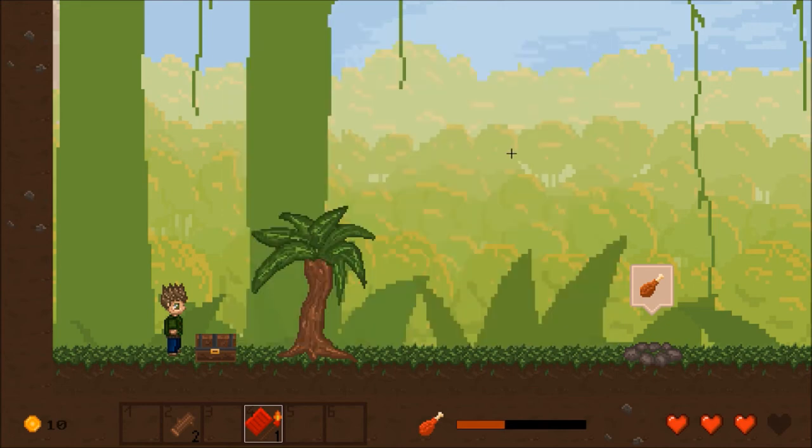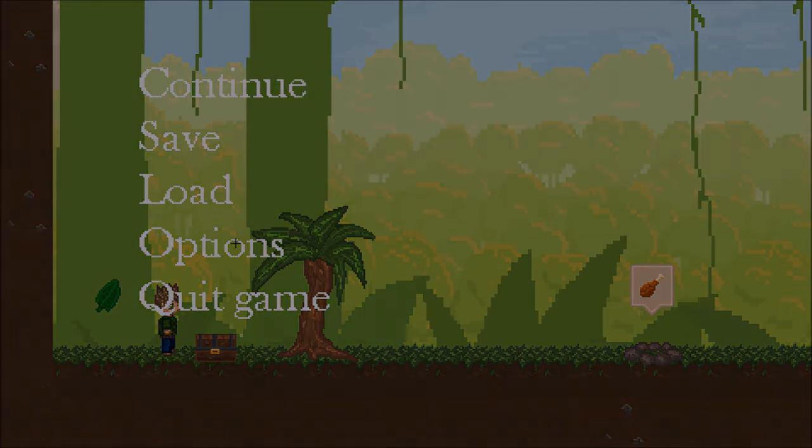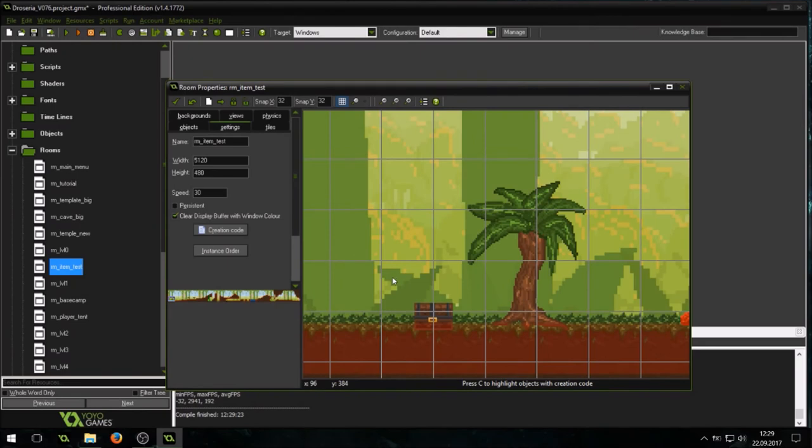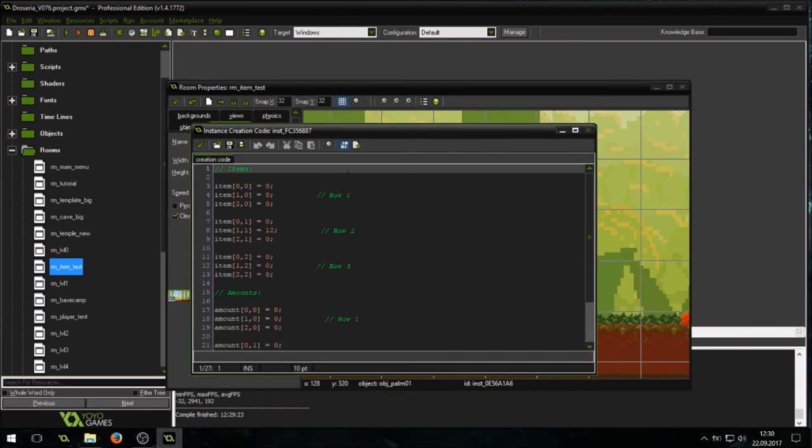So how do you define the content of a chest? I will show you that in my room editor in GameMaker. For those who know a little bit about GameMaker, each object has a creation code that I can edit in the room editor by right clicking and selecting creation code. The items of a chest are stored in a 3x3 grid with 9 slots in total, so I am using a 2-dimensional array to store the item and the amount of each slot.